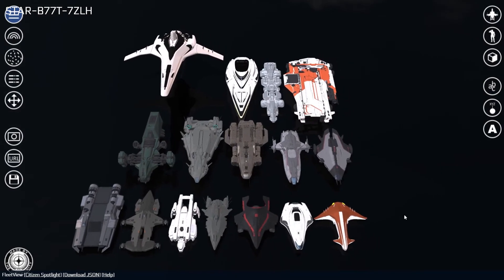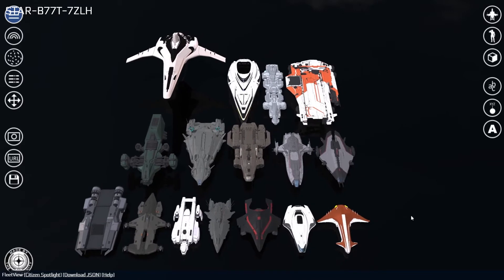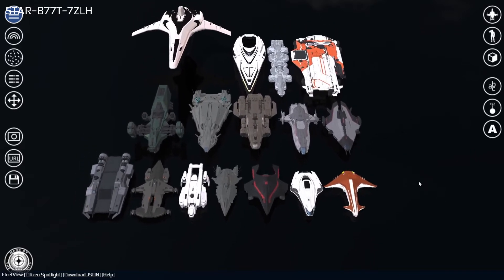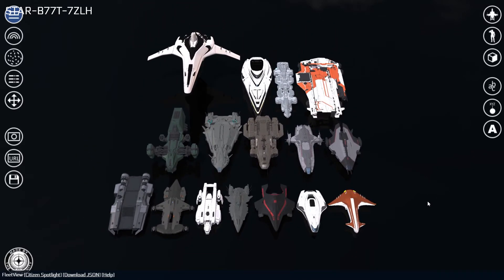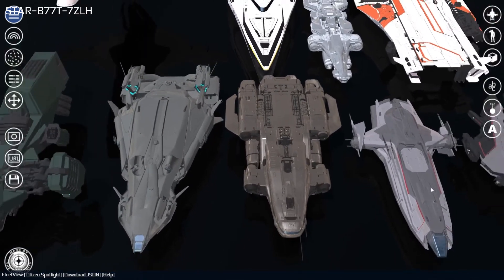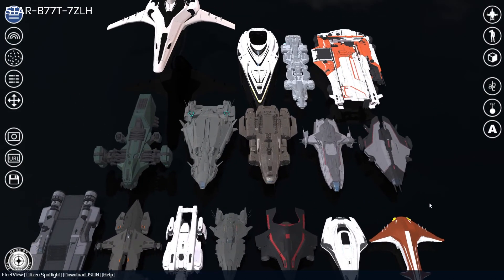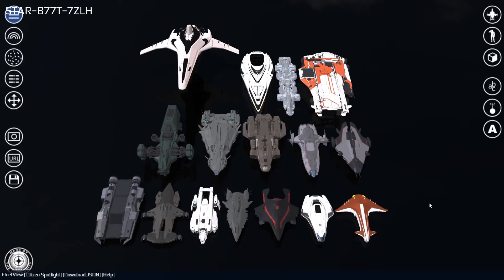To pan, hold right-click and drag the mouse to move the camera up and down or sideways throughout the space. There are two different ways to zoom within the Fleet View tool. First, you can click and hold either the middle mouse button or the scroll wheel and drag the mouse up and down. Alternatively, you can scroll up or down on your scroll wheel to zoom in or out.